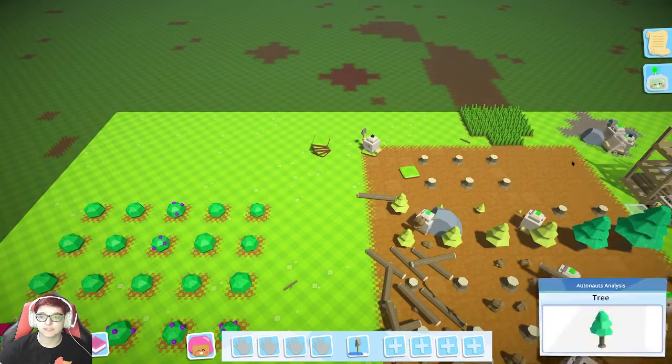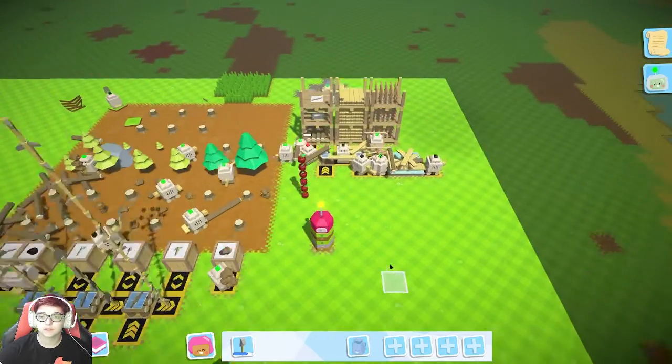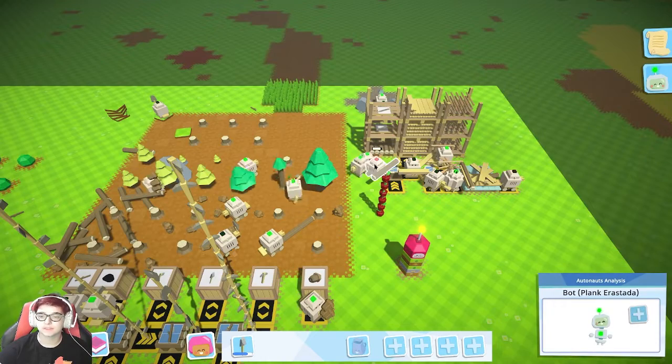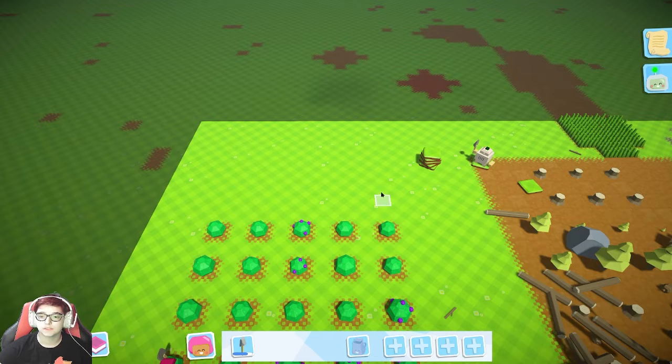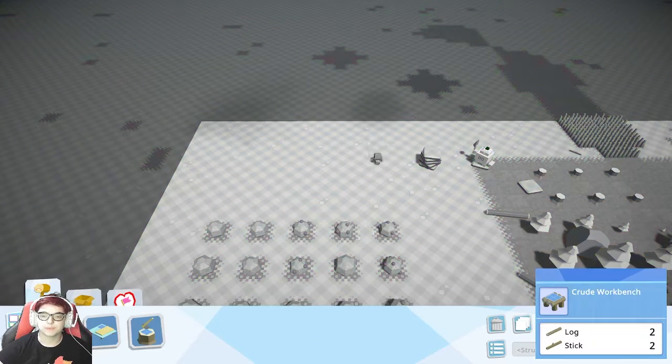I should give that four spaces and get a tree area going too. They're doing good just putting their wood away. One, two, three, four for the road. One for the dirt, and one for a tree. I believe the tree one's also 20.